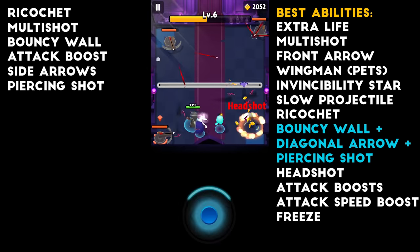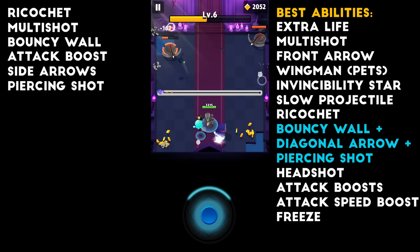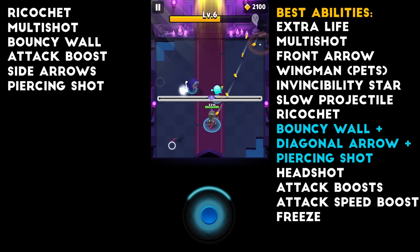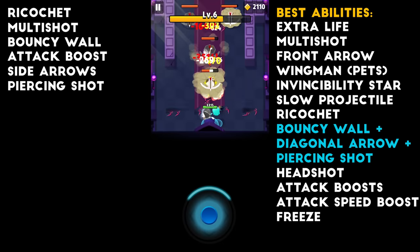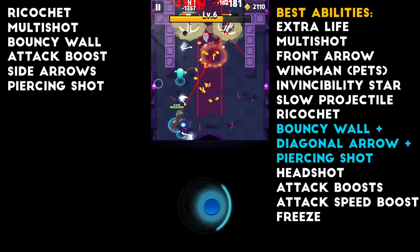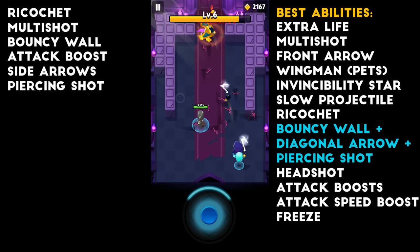So we just have more of the arrow guys here. Very easy — you just got to step to the side. Depending on how many lines there are, that's how many steps I take. Ricochet is really nice here because the enemies are very close together.